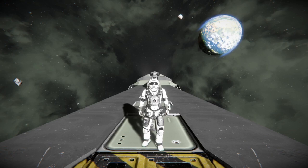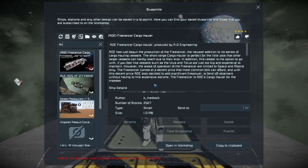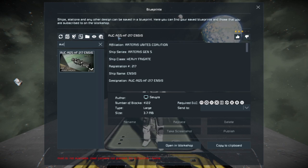Hello everybody, it is BadgerWild and we are back with another Space Engineers ship review video, this time reviewing an all-vanilla, very well-built, almost artistic masterpiece of a ship. I saw this thing in the workshop preview and it earned its spot there. And without further ado, let's get started. So what we have here is the AUC AG-5 HF-217 Enos.